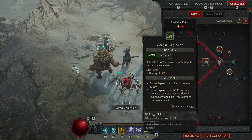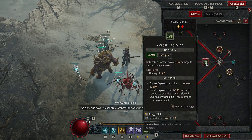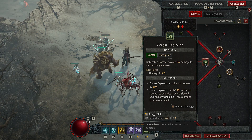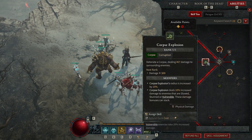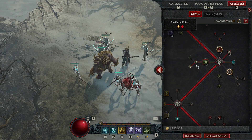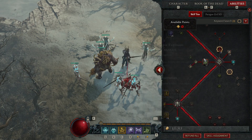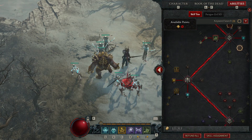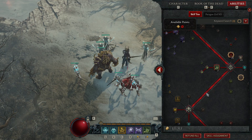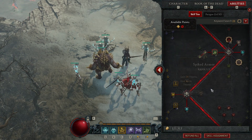But one thing I don't like is Corpse Explosion - and here's why: because it's so good. Every Diablo Necromancer, when you think Necromancer, you think pets and you think Corpse Explosion. I was never a big fan of it and always tried to make builds that don't use it. But it's so powerful you can't avoid it - you'd be silly not to use it. Corpses are very easy to generate in this game; a lot of your abilities generate corpses, so Corpse Explosion is basically a must.